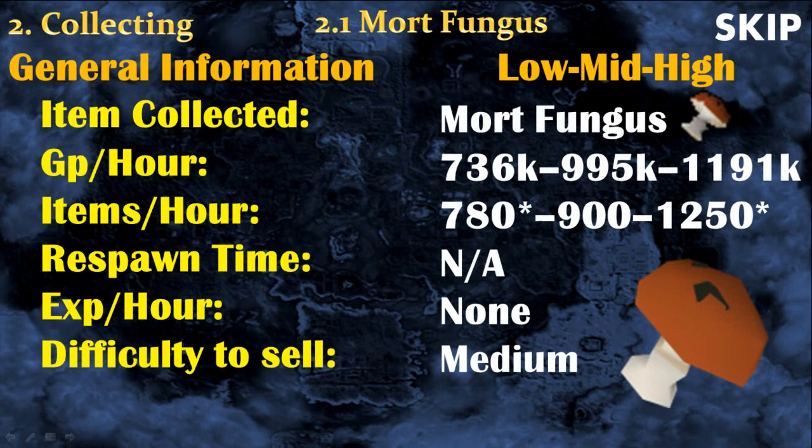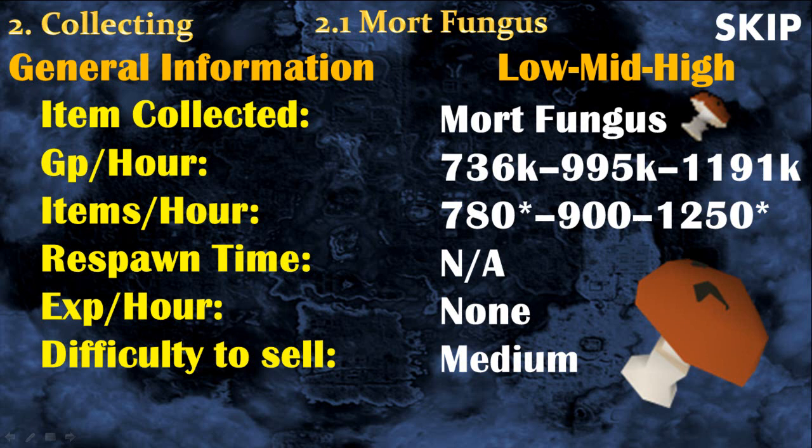Collecting mort fungus is a great way to get money. You can make around 700k to 1.2 million GP per hour. Unfortunately you do not get any experience while collecting mort fungus. In this video I will show you 3 different methods. The first one is simply running from the Canifis bank to the swamp and using prayer potions to restore your prayer points.